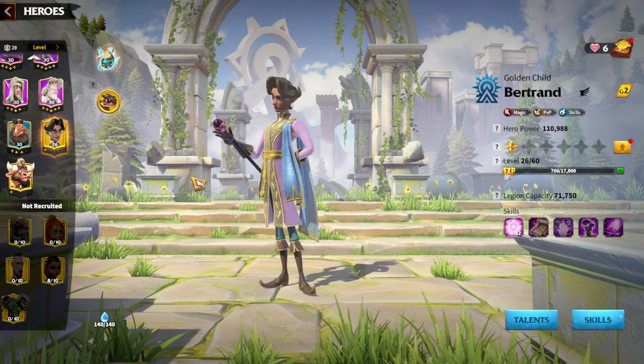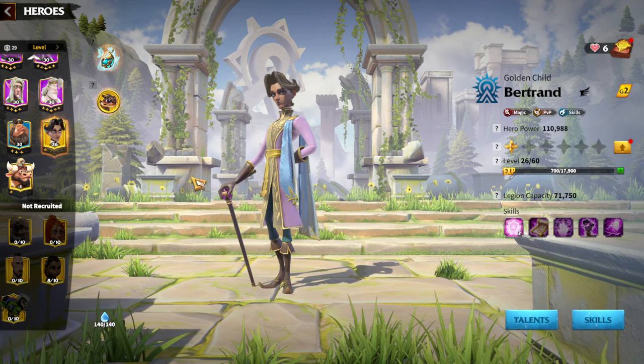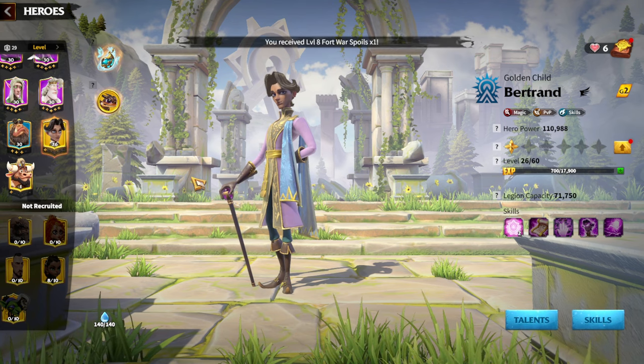This can be especially useful against Behemoths, where mages are useful simply because whenever you are fighting against Behemoths you are dealing damage to one target. In order to find out why and how Bertrand and Doha can be useful on the battlefield as a single-target damage dealer, we need to understand what kind of skillset these two heroes have.